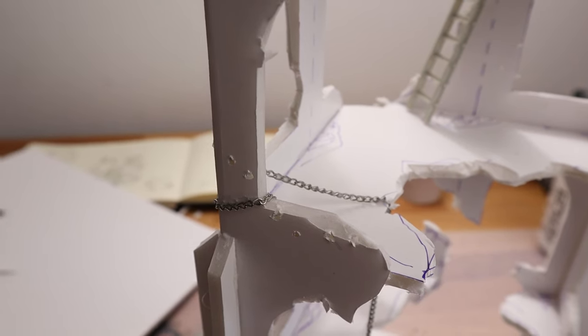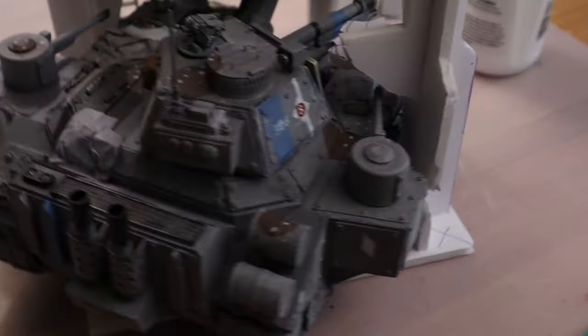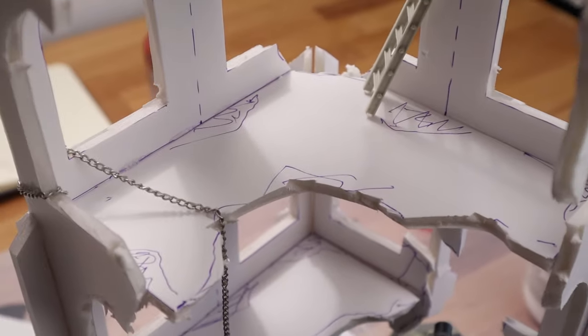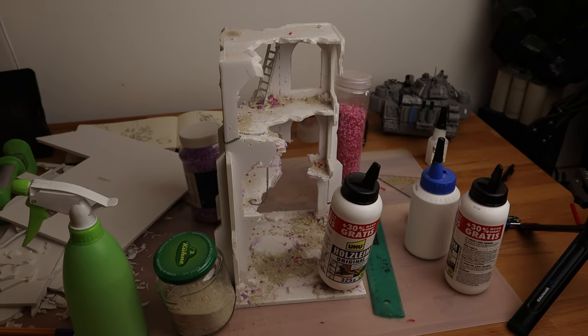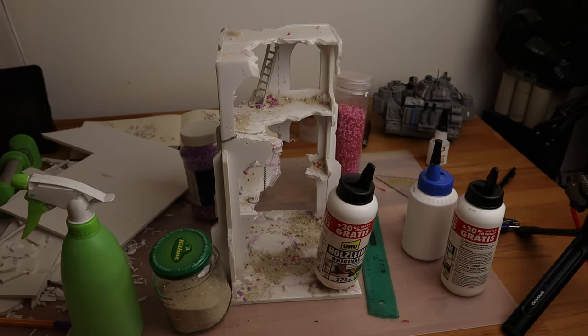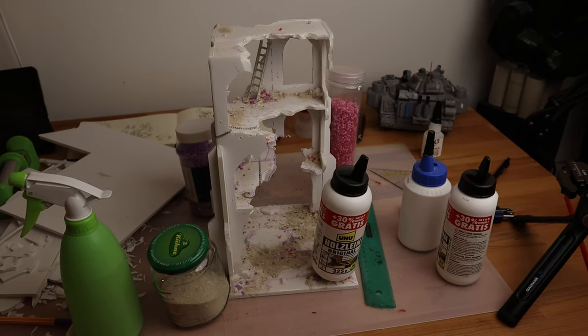Now it's time for speckling paste. I put it down on selected spots and sprinkled some decoration granules and sand on the floors of the ruin, especially on the speckle piles, then fixed it all in place with some thin wood glue. I didn't want the ruin's foundation to warp, so I sprayed water on the underside and put some weights on it to let it dry — this way the foundation only warped slightly.